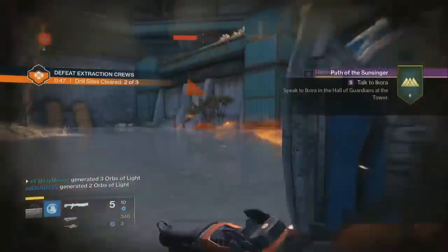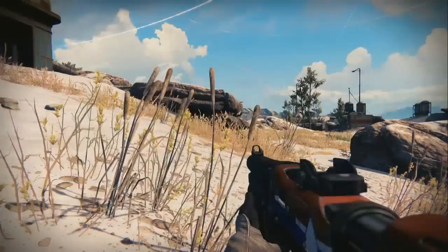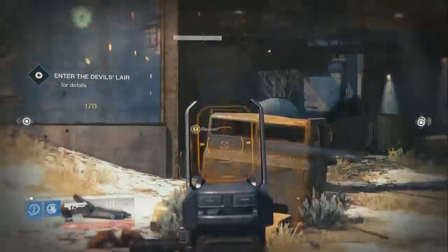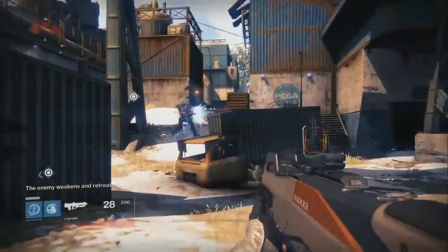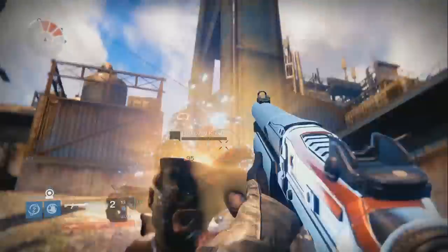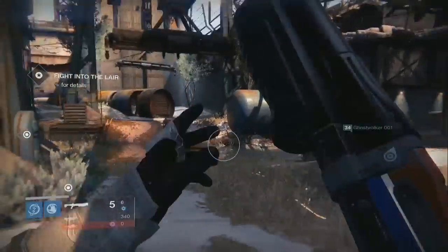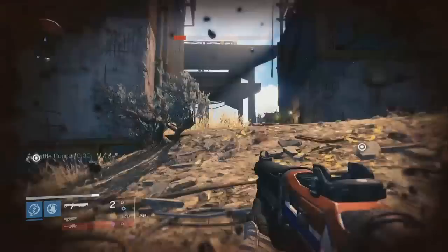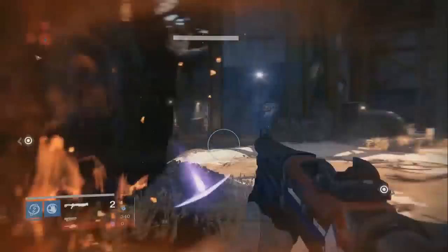Once you're done with part two, part three requires you to complete a strike. The best way to do this is to run the Devil's Lair. Depending on what your quest requires — for example if you need to kill three majors — you can start the strike but go back to where you spawn on patrol and kill those three majors as you did in part two. Then go back and complete the strike as normal. If you need more kills, like the Warlock's Radiance requiring 25 enemies killed while in Radiance, you can just hang out at the strike spawn and get most of them there before you actually do the strike.